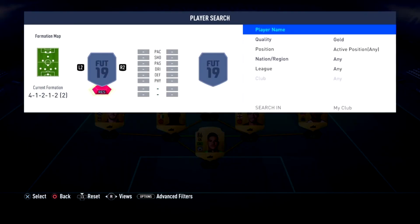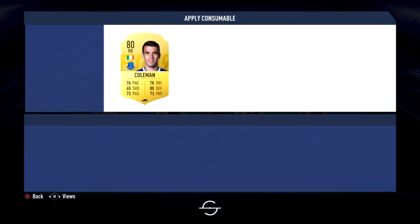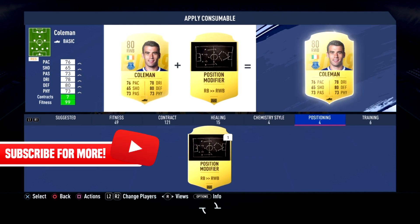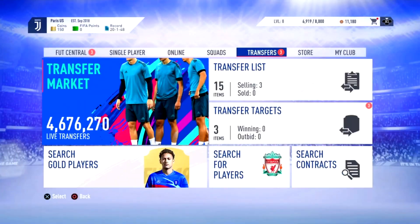It's a very easy trading method. As you can see, my squad is on the screen right now — I've changed everything. I always do this method at the beginning of FIFA. Here I'm doing it with Coleman and at the end I made around 800 coins profit.